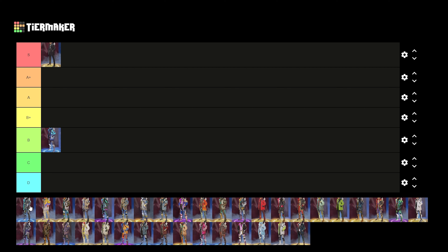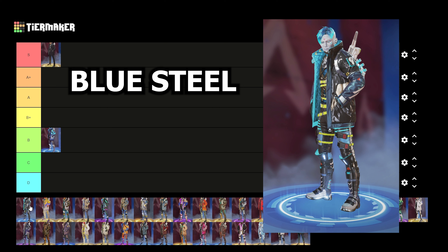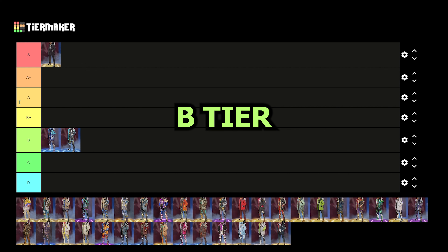Up next we have Crypto's Season 4 battle pass skin, Blue Steel, and this skin is pretty solid as well. It kind of reminds me of Azure Gaze a little bit — he has that white cyborg skin. I'm going to drop this one in the B tier as well. It's a solid skin that changes his look a little bit.